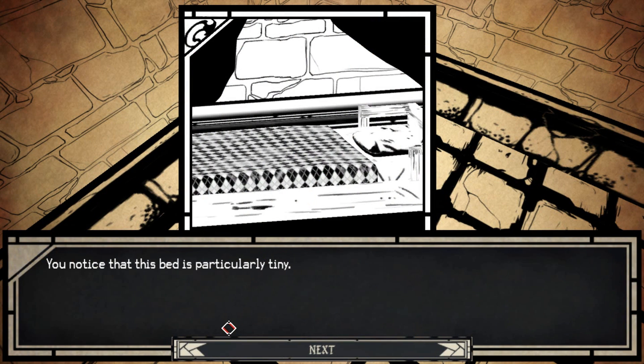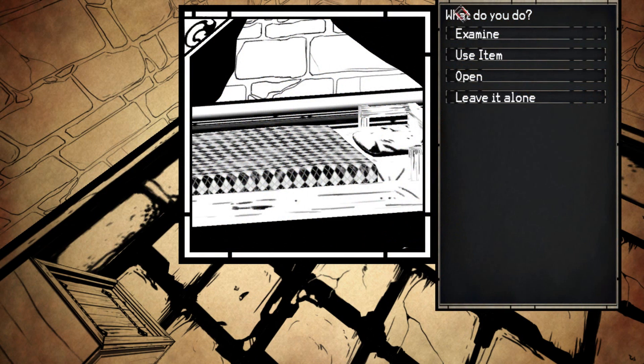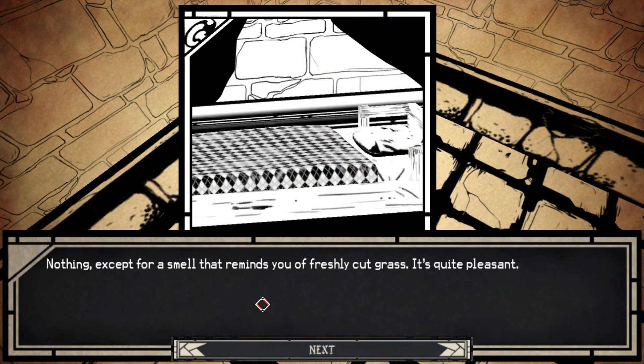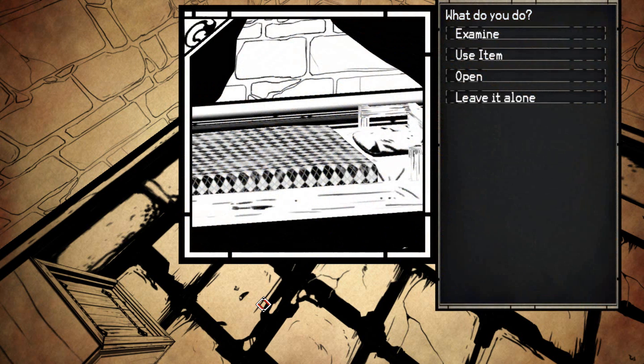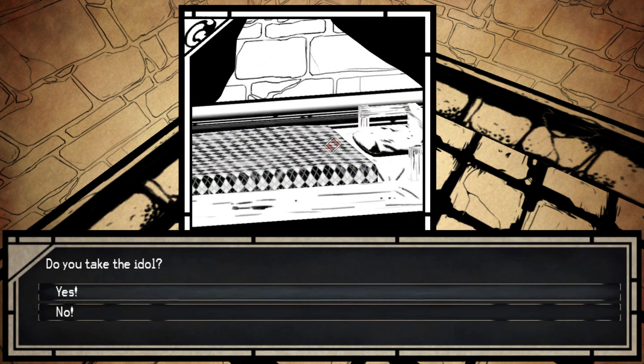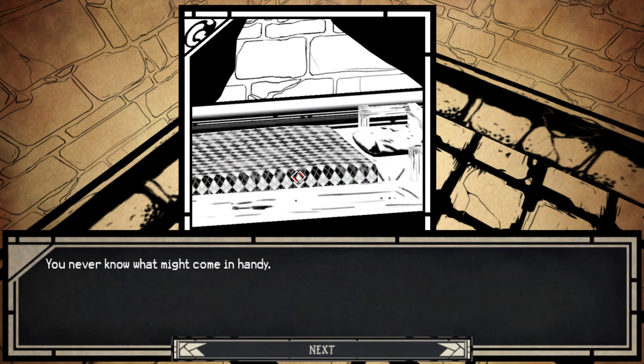You notice this bed is particularly tiny. Open? With great trepidation you pull the covers to reveal nothing except for a smell that reminds you of freshly cut grass. It's quite pleasant. Examine — the bed itself made so tightly you could bounce a button off of it. However, underneath the bed you find a small dusty box. Inside the small wooden box is a small wooden idol carved to resemble a rotten female goblin. Do we take the idol? Of course we take the idol. You never know when it might come in handy.